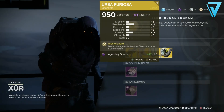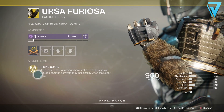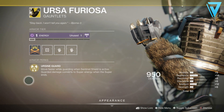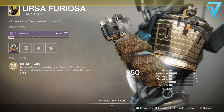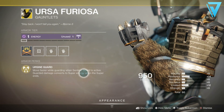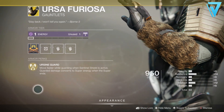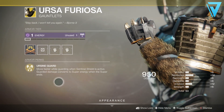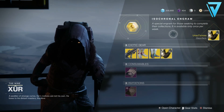Ursa Furiosa for the Titan — Ursine Guard lets you move faster while guarding with Sentinel Shield active, and guarded damage converts to super energy when the super ends. These are Void affinity with a 50 stat, so again pretty run of the mill in terms of roll. I personally haven't had an opportunity to use these, so I'm not going to claim where they're good or bad — feel free to fill in the gap in the comments and let me know what builds this works best with. I don't think I have these so I'm going to pick them up for my Titan.